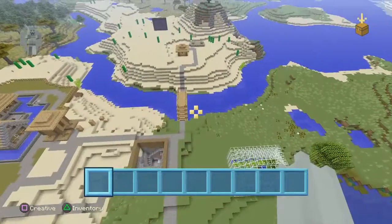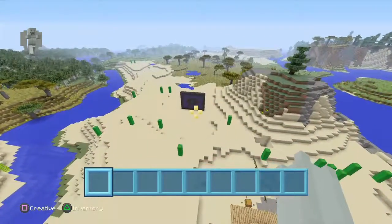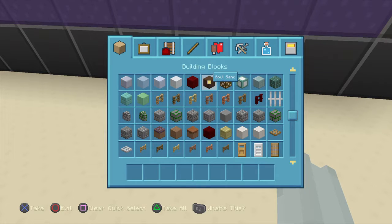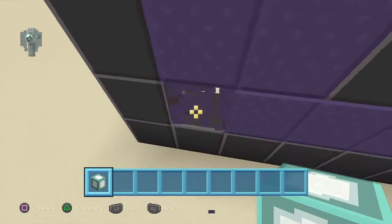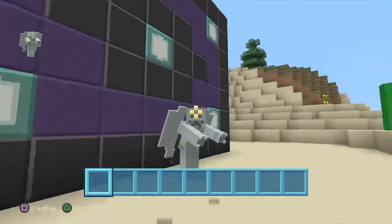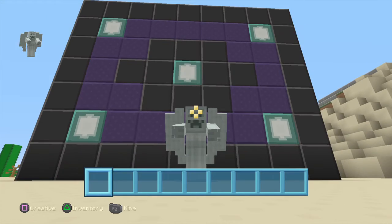Yeah, I guess that's our city so far. I'm gonna work on this — I'm gonna put some sea lanterns there and put one in each corner, kind of in the middle. That was our video for today, guys. I hope you enjoyed it. Please don't forget to leave a like, drop a comment, and subscribe — that would be very helpful. I'll see you guys next time. Bye!